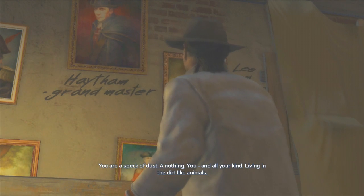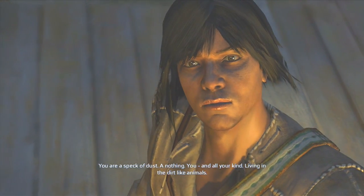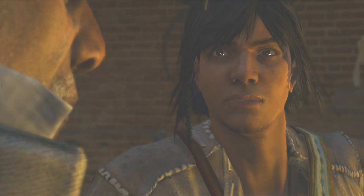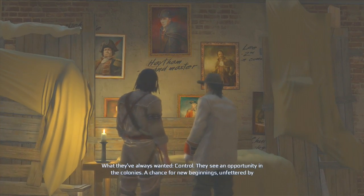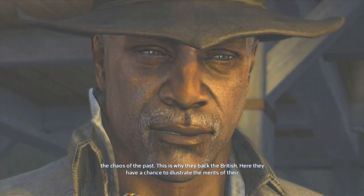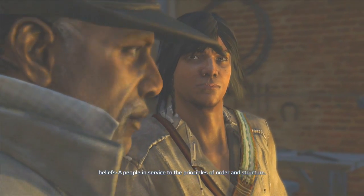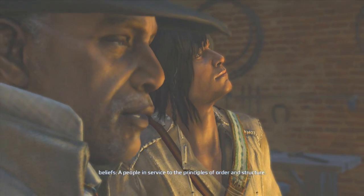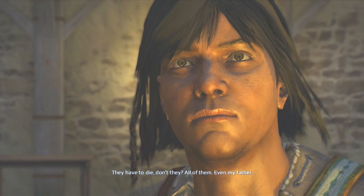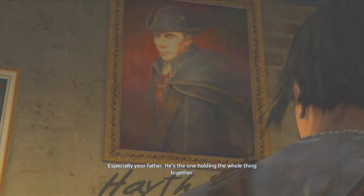Achilles is laying it out — 'you are a speck of dust, a nothing, you and all your kind, living in the dirt like animals, oblivious to the true ways of the world.' 'What do the Templars want?' 'What they've always wanted — control. They see an opportunity in the colonies, a chance for new beginnings unfettered by the chaos of the past.' 'I have seen what is to come if they succeed — they have to die, don't they? All of them. Even my father.' 'Especially your father — he's the one holding the whole thing together.' Dang, he's calling him out.